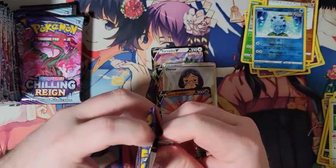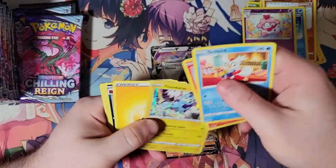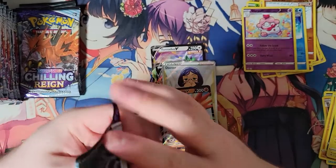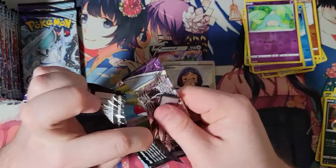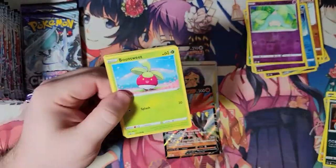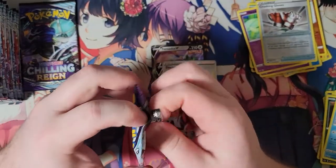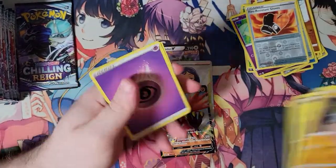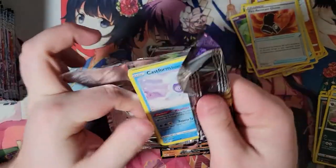Torchic was definitely my first starter of that generation — no doubt about that. Probably my second as well, my second playthrough. Torchic and Blaziken were definitely the MVPs for me. I loved them both. But that alt art for the Blaziken just doesn't look that great to me for some reason — I feel like it should be better. Walrein — another Pokemon I definitely used for multiple runs of Gen 3. I've always liked Walrein. It's nice and bulky; Special Attack is not anything to laugh at.